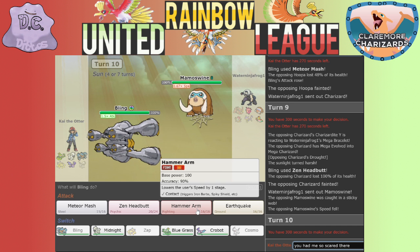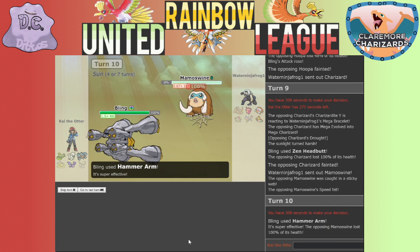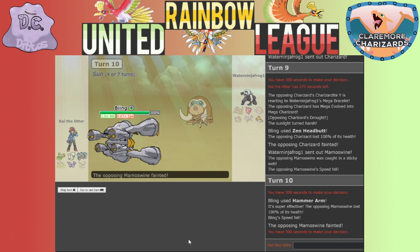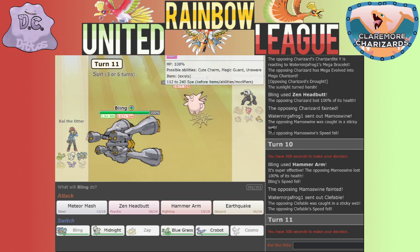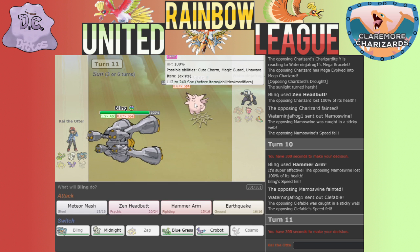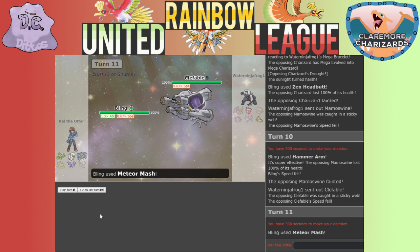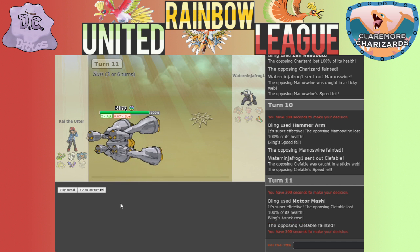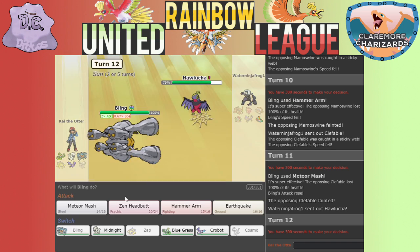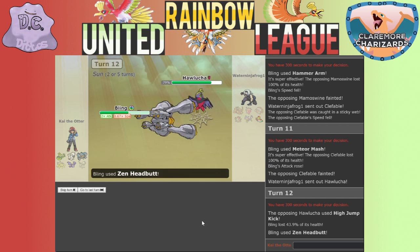Okay, he's got Mamoswine out. Let's use Hammer Arm on him. Good - lower my Speed, that's okay. I think I'm faster than anything else he's got left after the Speed drop, maybe not Hawlucha but okay. A Fairy type - that's a Meteor Mash one-hit KO! This is going so well. Hawlucha - Zen Headbutt. High Jump Kick - that actually did a lot of damage, but not enough!